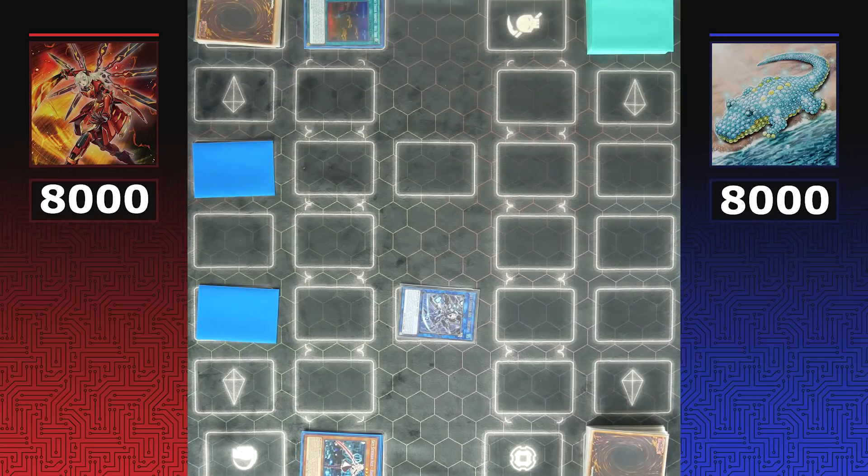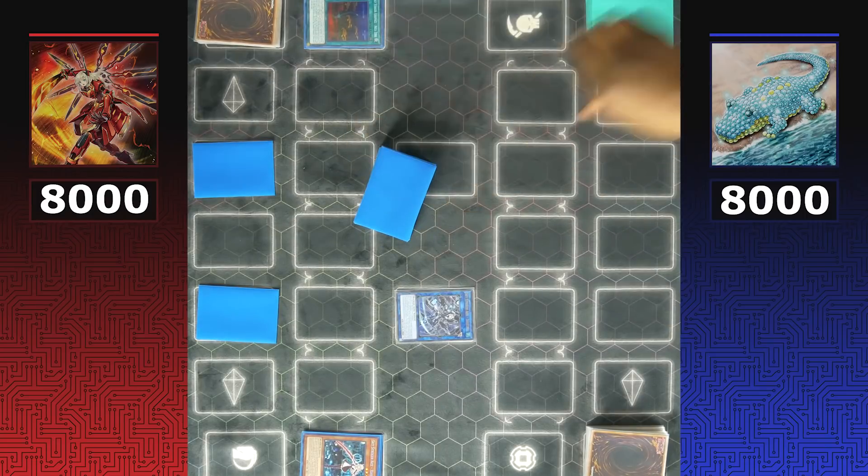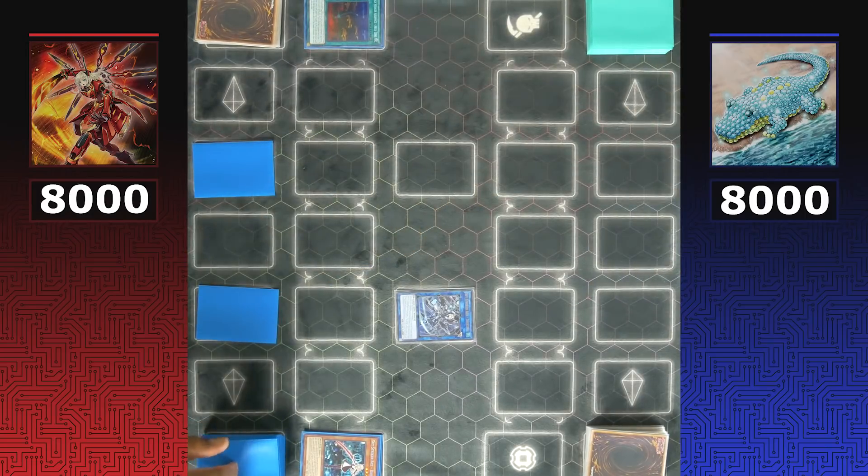A quick channel note: if you want to support the channel and get product in return, links are below. Deck profiles have been available on Patreon for members for quite some time. Shizuku searches Sky Striker Mecha - Widow Anchor, giving the strategy an extra source of disruption for the following turn.